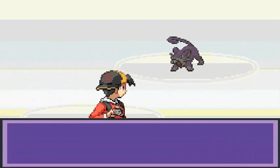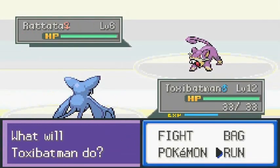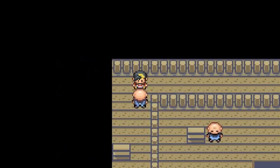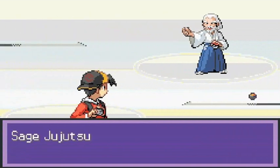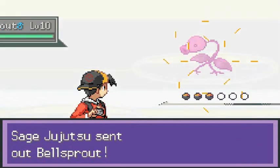A Rattata showed up — I don't want to capture you, Rattata. Moving on. This sage says they stand guard in the tower and express gratitude to honor all Pokemon. Very true.